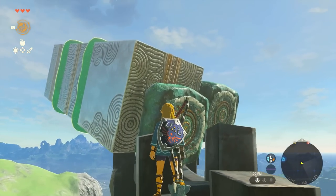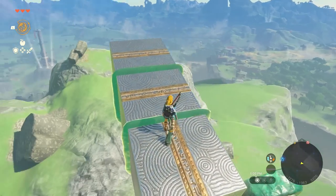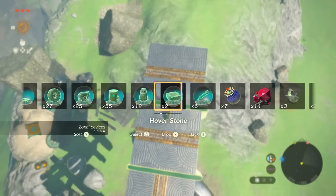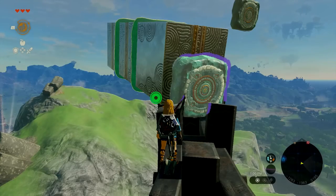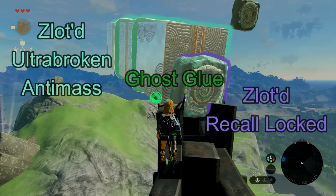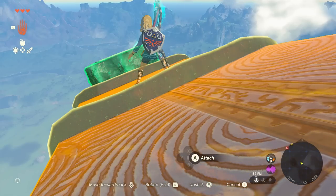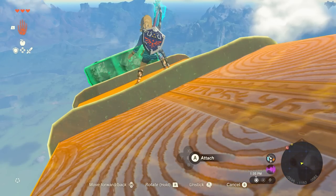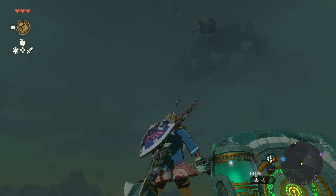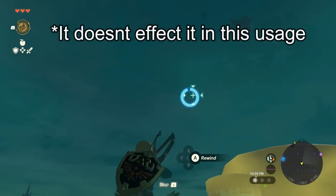Now for the test of strength challenge. I use these metal boxes because I tested with the largest box in the game and it just doesn't hit as hard — I think the weight, speed, and material all matter. This hoverstone is recall locked and the meteor is ghost glued to the hoverstone. These boxes are ultra broken and anti-mass, meaning they're unaffected by gravity, though they still have their mass. Given that it's ultra broken, I can fly far away and travel back to the bell location to start the challenge. I use recall on it to get an idea of where it's going, as recall doesn't technically affect ultra broken objects.